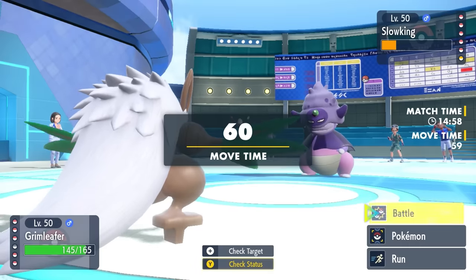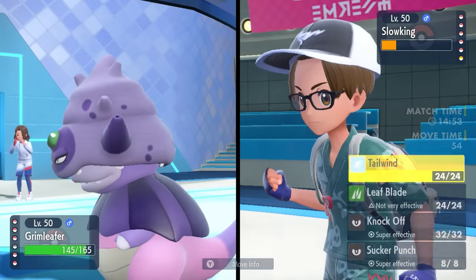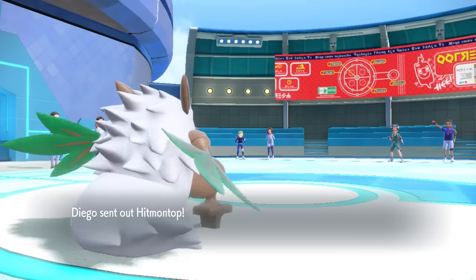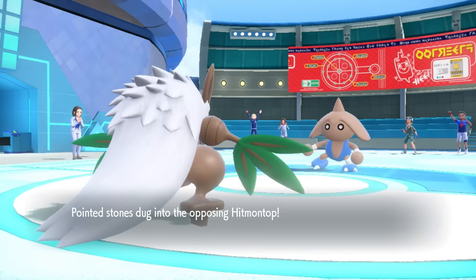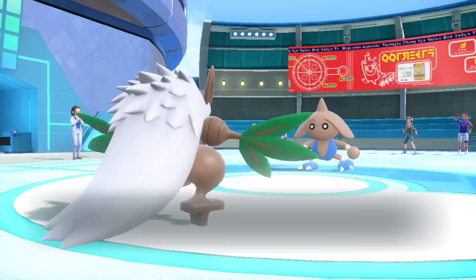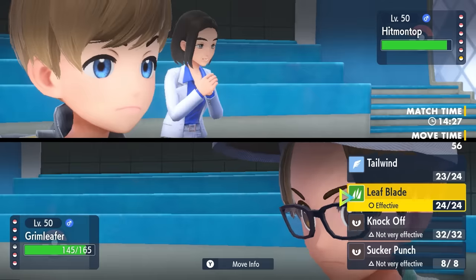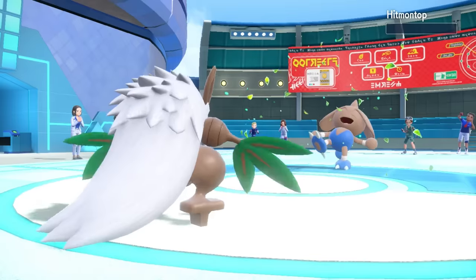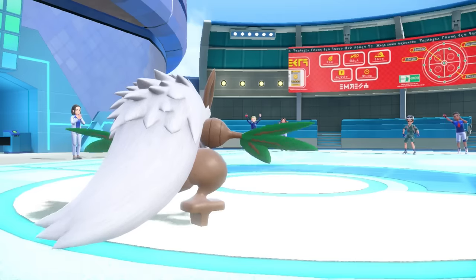I have a position to bring in the Shiftry. I expect them to probably switch out — with that Regenerator option they want to get more health — so I just go for the Tailwind. It's a risky play, but figuring they might go for a Sludge Bomb, I go for it and it works out. They swap into Hitmontop, and as I go for that Tailwind, we're flying around like a crazy Wind Rider with a physical attack boost. It's a Technician Hitmontop with no Intimidate, and a plus-one Leaf Blade cleanly slices and dices him.